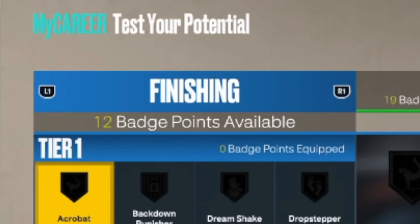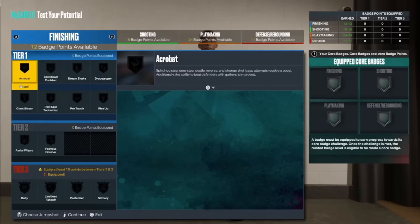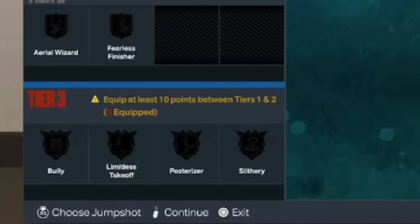This is the screen you'll get when you want to equip your badges, and you see at the top this build has 12 badge points on finishing. That's why the magic number is going to be 17. Even though he has 12 badge points, he cannot equip a tier three badge for free because you can't even equip a tier three badge until you use 10 badge points on tier one and two badges. That's why 17 is the magic number — gold tier three badges cost seven badge points, so if you can get one tier three badge at gold, you're going to be able to unlock another because of the free badge I'm going to show you right now.